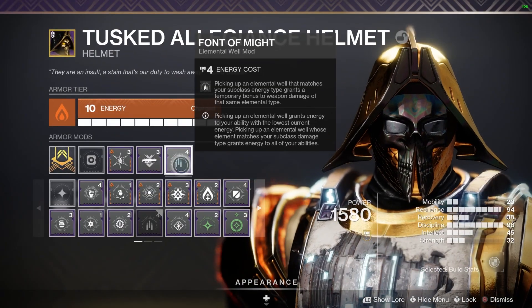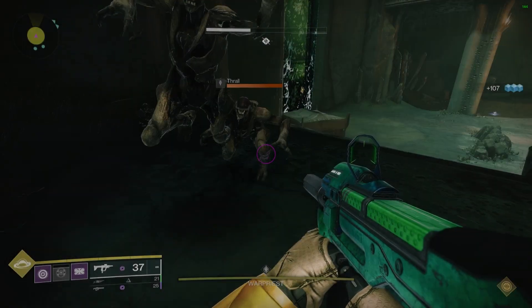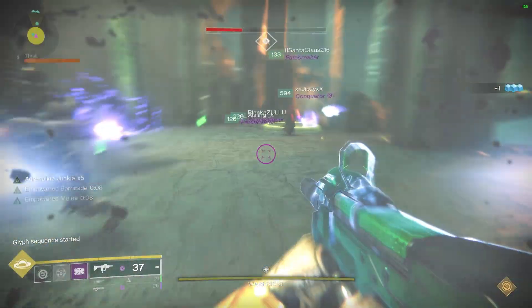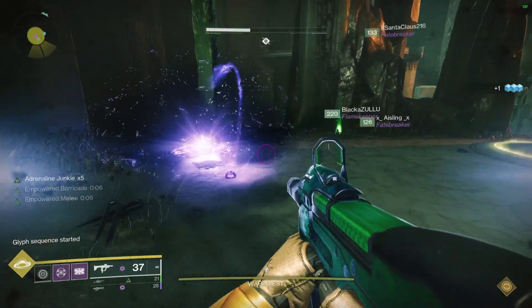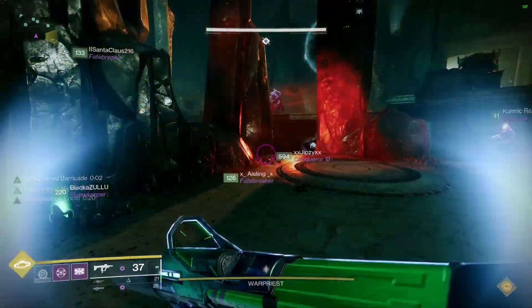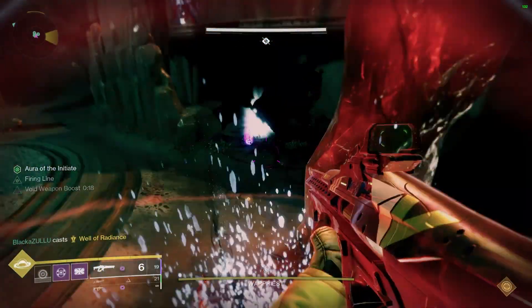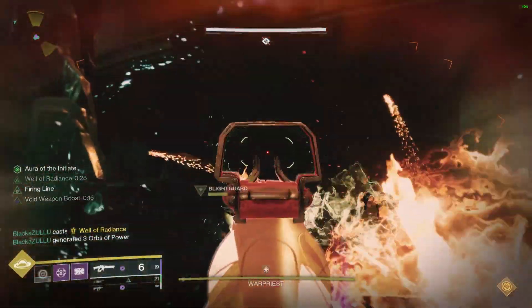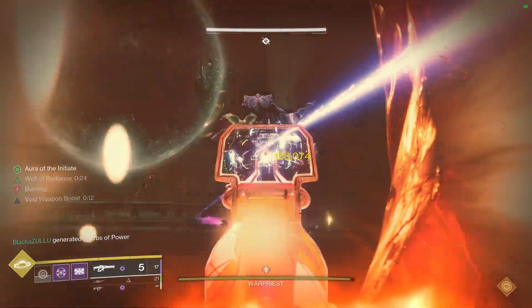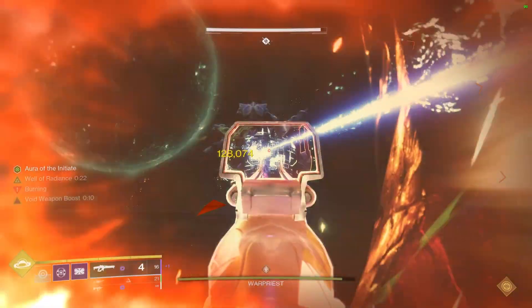Now you might say the timer on that is terrible — but that is where Elemental Time Dilation and the three stacks come into play. They stack and give you a total of 20%. You can see in this footage I'm about to pick up this elemental well and go straight into DPS. You get 20 seconds worth of additional damage. Look at those juicy numbers — 128k. You can see here why this is the way to go.